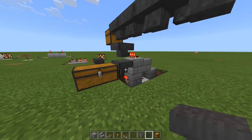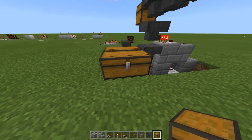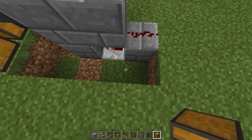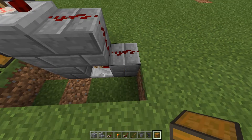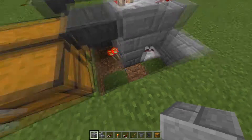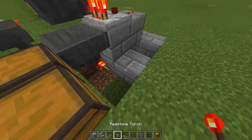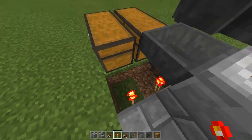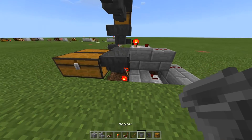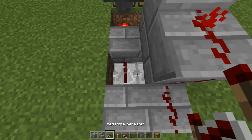Now, how to build it: go ahead and choose the spot where you want your chest to be, lay down your double chest, and break out one, two, and three blocks behind it. Behind that block, you're going to put a redstone torch pointing towards the block under the chest, and then over that you're going to put your hopper. Next, come back behind this block right here — that's where your repeater is going to go, facing into the block that's holding the torch.